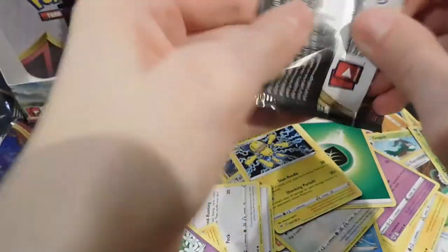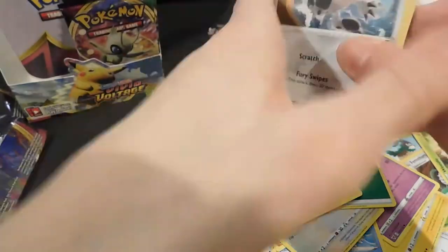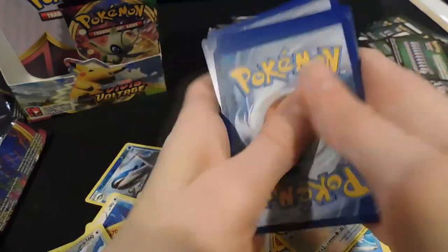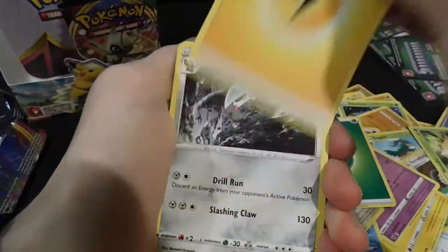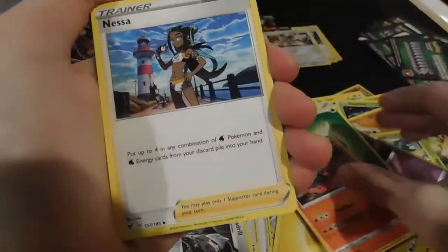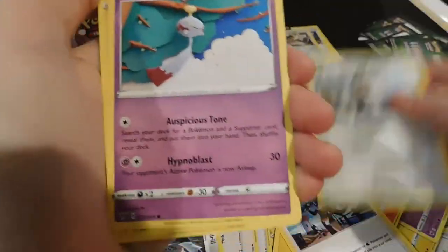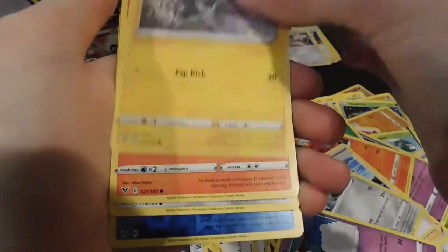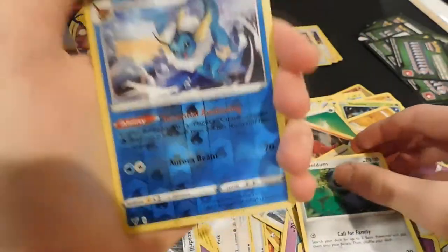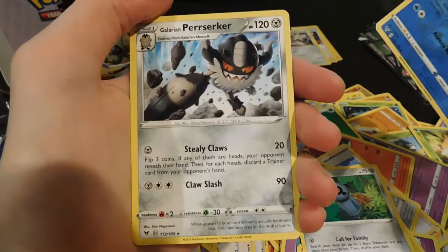I can't believe it — I think it was like the very first booster pack we opened, we got a Steelix V card, which was insane. Lightning energy, Excadrill, Magcargo, Nessa, Galarian Meowth, Blitzle, Slugma, Beldum — Vaporeon reverse and a Galarian Berserk.